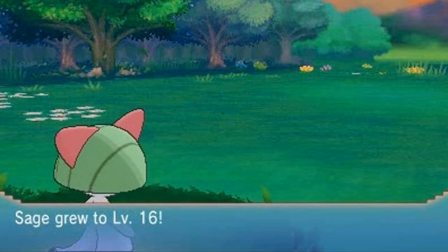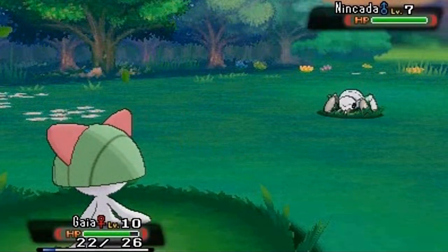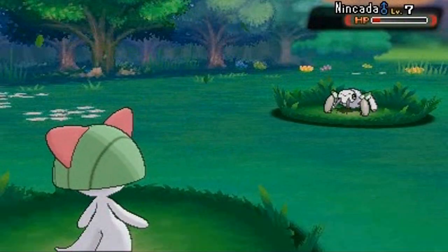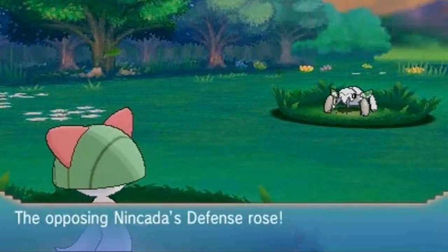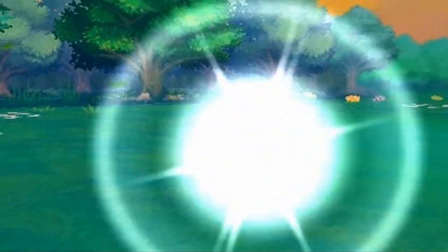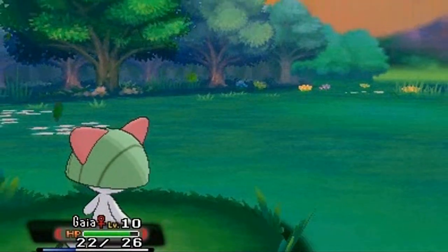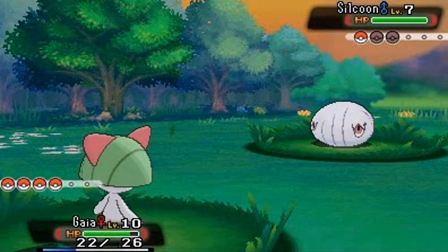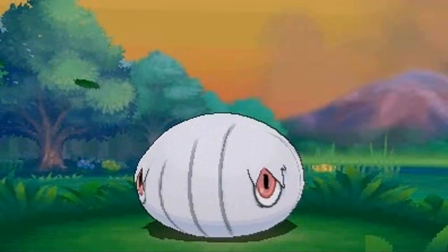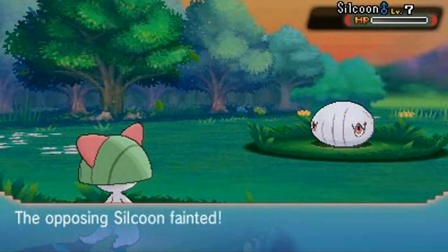Sage grows to level 16 — always good. Jose comes out with a Nincada, so I'm going to stick with Confusion. Hopefully Nincada doesn't have any bug type moves. Confusion again — not super powerful but it still does damage. No more Nincada! Now he's sending out a Silcoon. This is Gaia's turn — it hasn't battled all last episode. Confusion for the win! Silcoon uses Harden. Another Confusion and that's it!